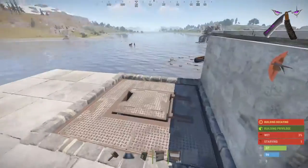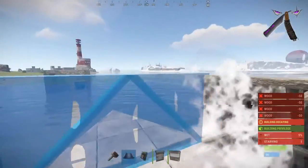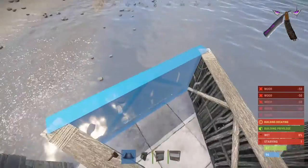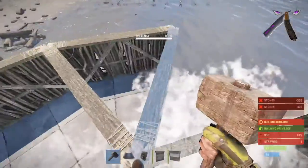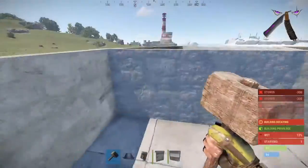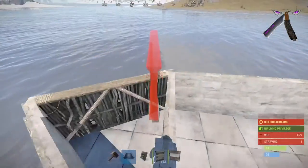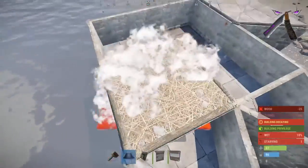Once the top is finished and you have your ladder hatch in or it's solid, take some half walls and go around the rest to the top of the ceiling, like so. I like to fill in every gap I can, then go ahead and stone it off. Now that it's stoned off, put in your ceiling tiles — fill in the two by two first and then the triangles.